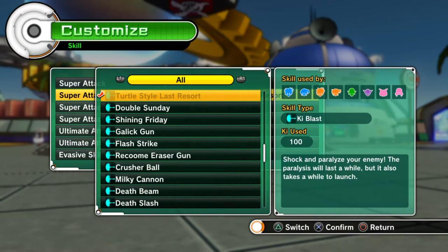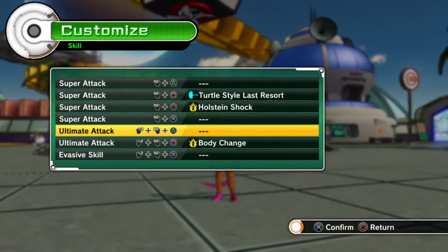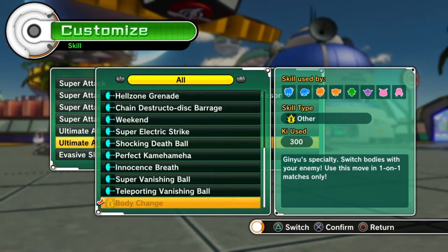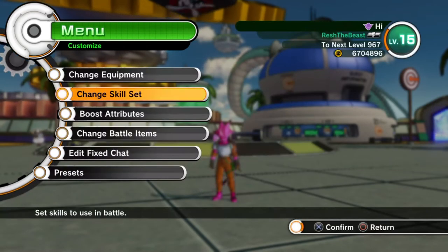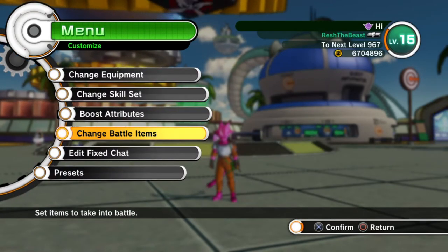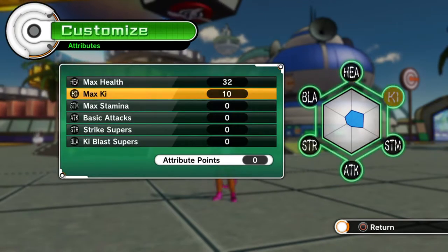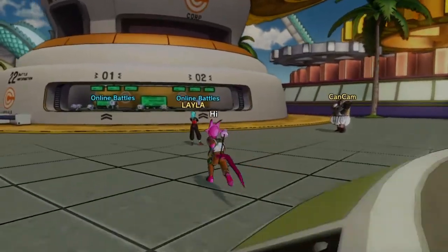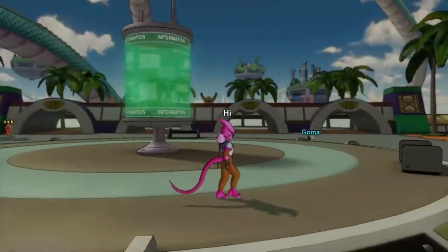Actual skills: we got solar flare — a stun move — and Holston shock so you can hurt yourself, and then we got body change to switch bodies with your enemies. Use this move in one-on-one matches only. Frieza's ki blast already stuns them, so that's pretty useful. That's why I picked Frieza with this build. For attributes I've got 32 on health and max ki 10, just so that I had enough to be able to use my body change right off the bat.